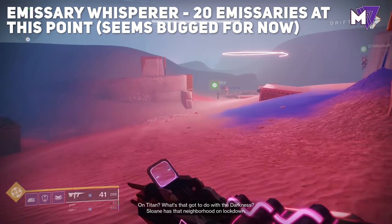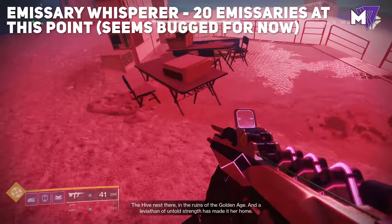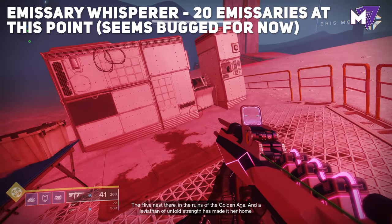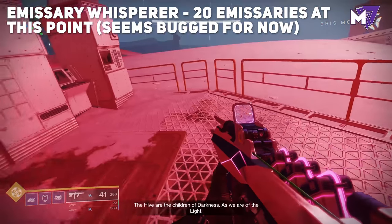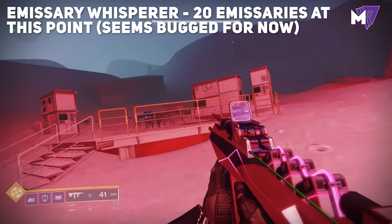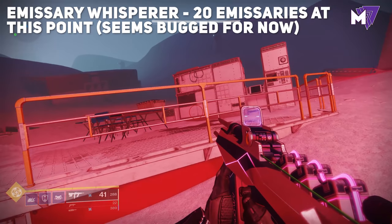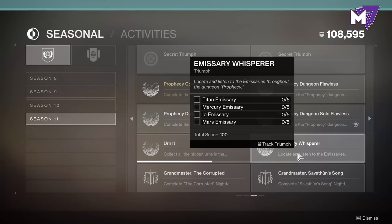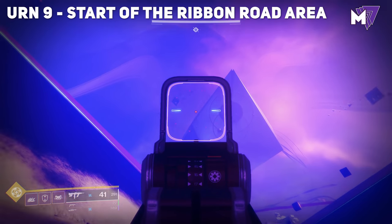After the gravity room encounter you'll go back into the heaven/hell area. If you explore enough, you'll find floating emissary whisperers scattered throughout the map. We found a couple but were unable to progress the triumph — they appear to be bugged or not yet active. You'll eventually get five messages, one for each planet going into the Destiny Content Vault: Titan, Mercury, Io, and Mars.